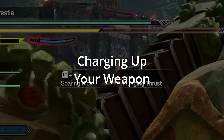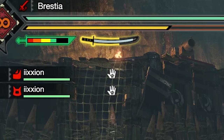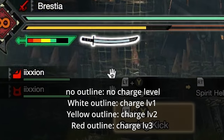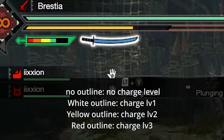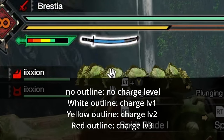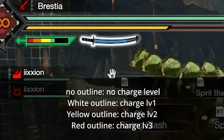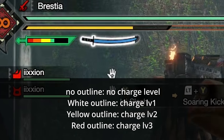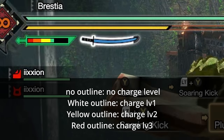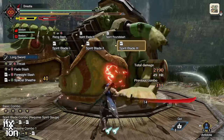There are a couple things you need to know before we get started with the moves. If you look in the top left corner of your screen, you'll see a picture of a katana with a colored outline — no outline, white, yellow, or red. Those are the different charge levels on your weapon. Certain moves raise that charge level from white to yellow and yellow to red. There's also a white line down the middle of the katana — the Spirit Gauge. Some attacks fill it, and specifically the Spirit Combo maneuvers will use it up.